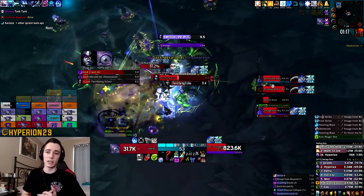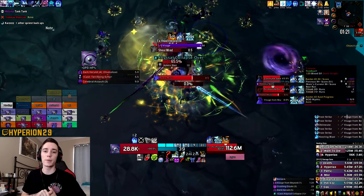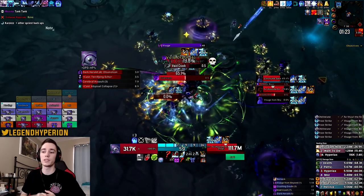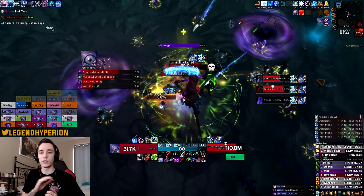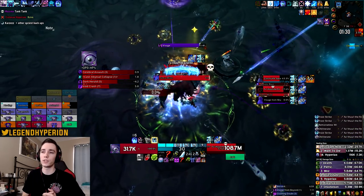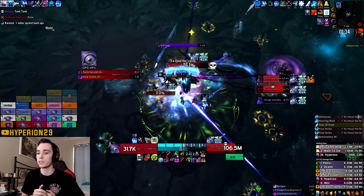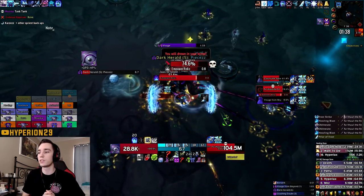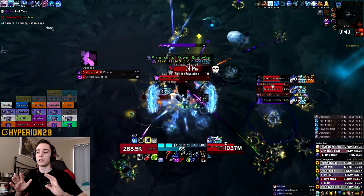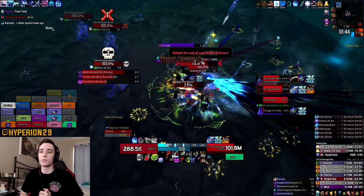Let's look at the Azerite traits and setup we'll be using. I used triple Frozen Tempest, which I think is almost mandatory on this fight. For the other three traits you can use a combination — I went with double Echoing Howl and one Treacherous Covenant, but if you look at the logs you'll see a bunch of other traits being used. Those two are the most common, so just go with a combination of them.